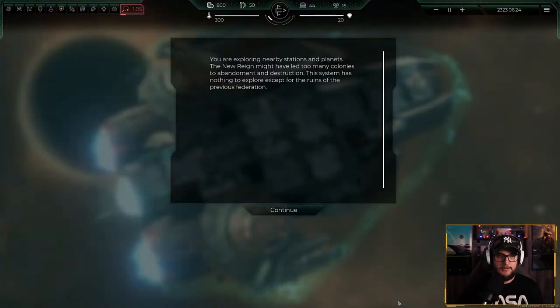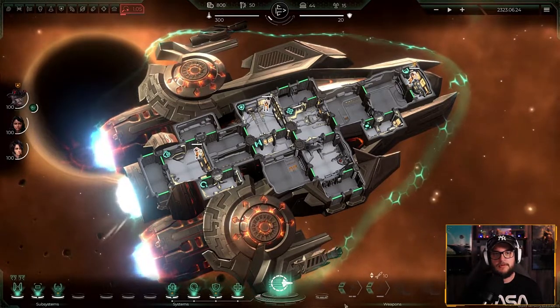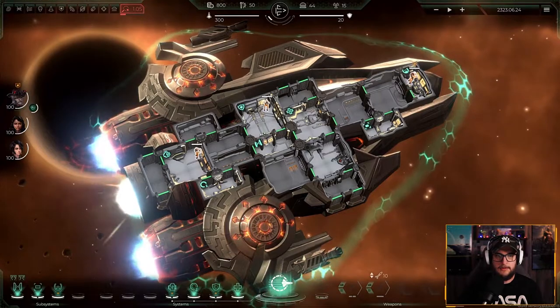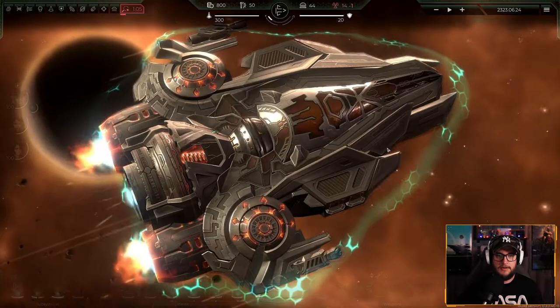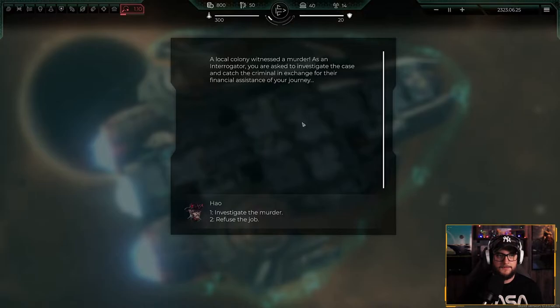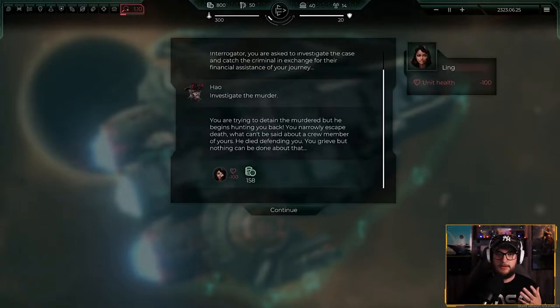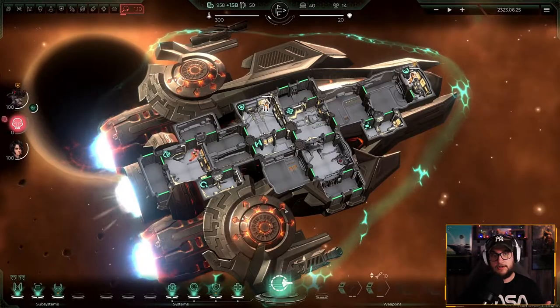You are exploring a nearby station on planets. The new region might have led many colonies to abandonment and destruction. This system has nothing to explore except for the ruins. Not all star systems you land in are going to have battles, but up here you can see the energy. It costs food and energy to actually move. A local colony witnessed a murder and we are going to interrogate and investigate it. We tried to detain the murderer but he began hunting us back and we narrowly escaped death — they killed one of our crew members. That is rude. But we got 150 coins.